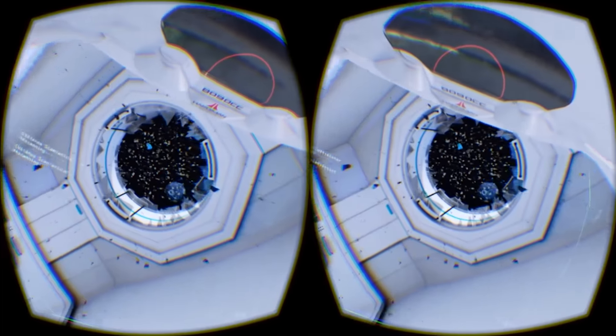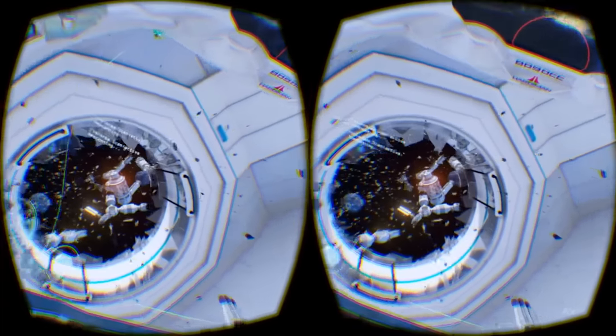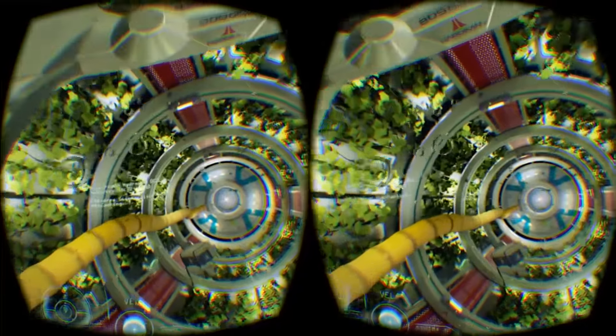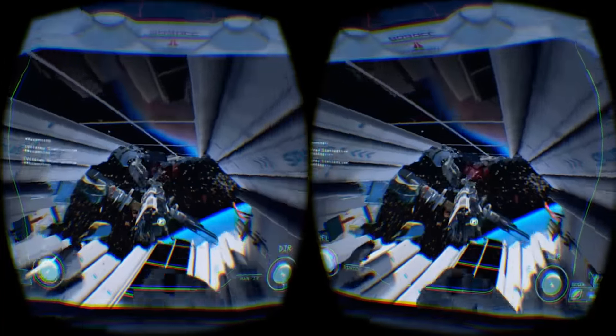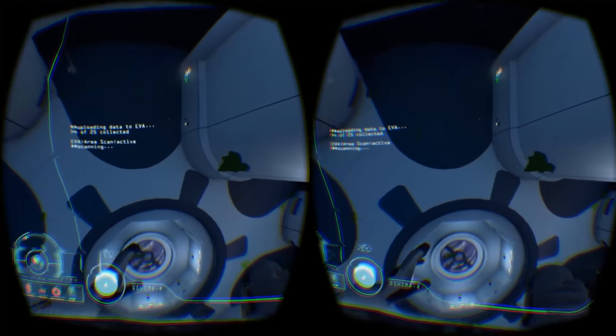The game isn't all action. You'll actually spend most of your time floating around sterile laboratories, with the odd room dressed with foliage or a spectacular tree. You're looking for precious CO2 canisters that top up your oxygen levels, because not only do these helpful cans of CO2 enable you to breathe, but they also power your spacesuit.